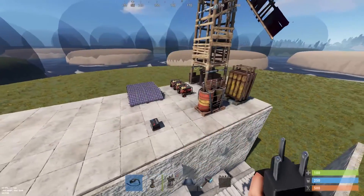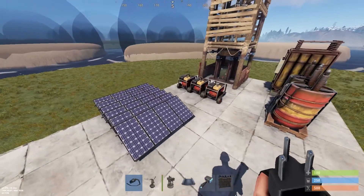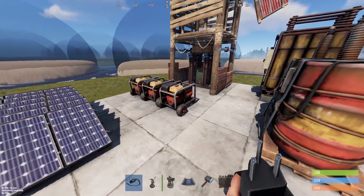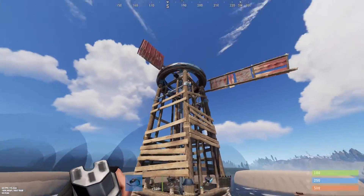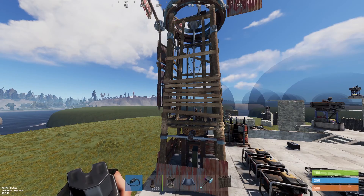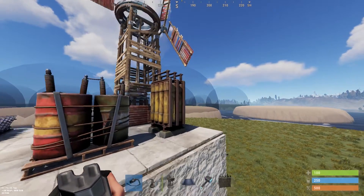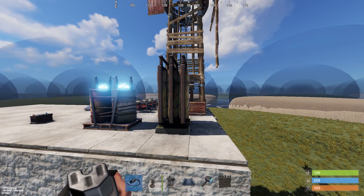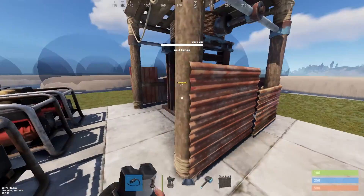Now moving on to the electricity part — there are three ways to generate power that I use: the windmill, the small generator, and the solar panels. Solar panels only work during the day, small generators take a ton of low grade fuel, and windmills just take air — so windmills are definitely what you want to use. They're a little more expensive but the best option. Then you have batteries: the small battery, the medium, and the large — the large holds more and puts out more. Batteries are recommended, but you don't have to use them, and I'll show you why in a second.